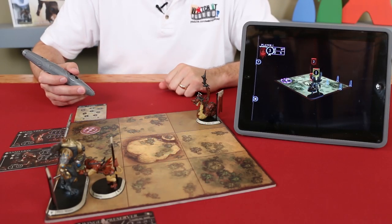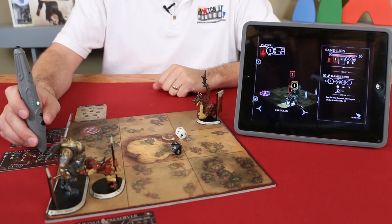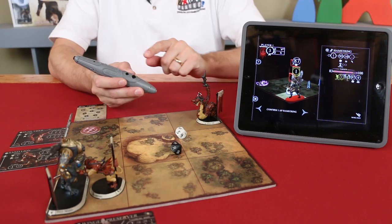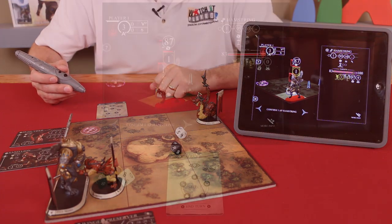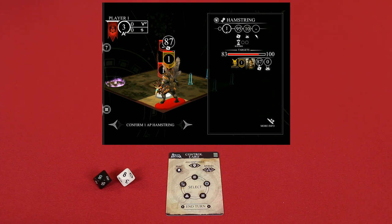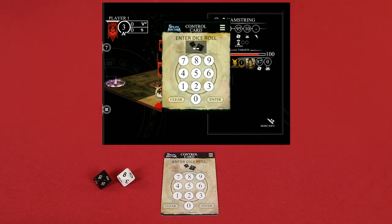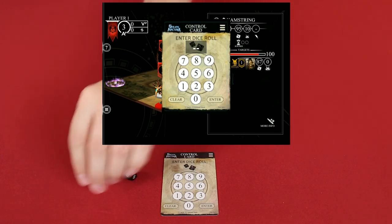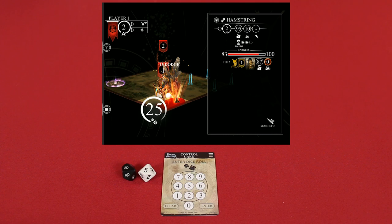Now, instead of letting the application determine your fate, you may wish to roll your own dice, and you can do that. We'll have the sand lion use its hamstring attack this time, targeting the winged preserver. But before we click the select button, we're going to need to do an extra step using this control card. Looking at the screen, we see we need to roll 87 or less to hit. Rather than click select on our stylus, we're going to flip our control card over. Here we're going to see an area where we can enter the dice roll by pointing here. Now you simply take the dice, roll them, add the values together, and that is the result you enter here — in this case, 20 and 5. Then you select enter, and that will confirm your attack. In this case the target's armor was enough to block any damage, but this attack has a special effect: for the next two rounds we've crippled the winged preserver, and now it will be easier to hit with other attacks.